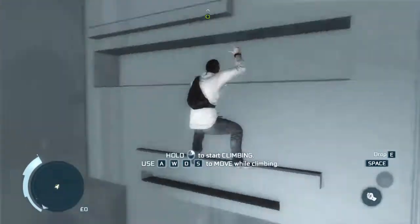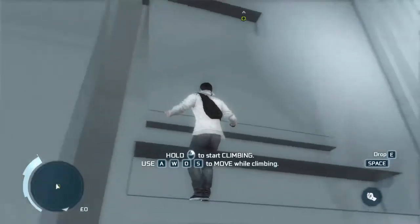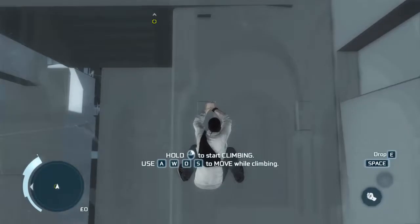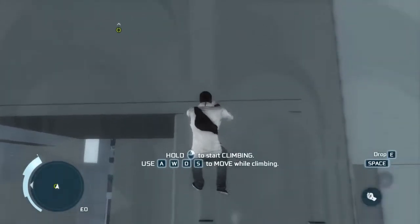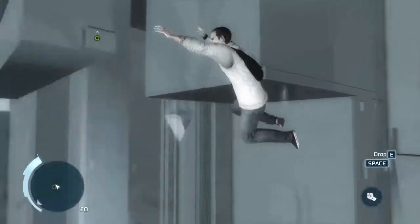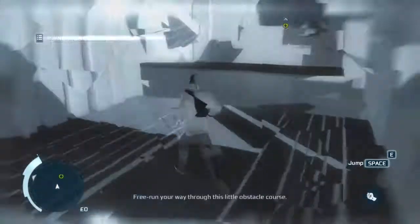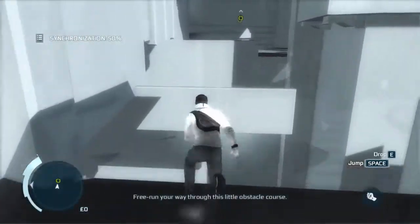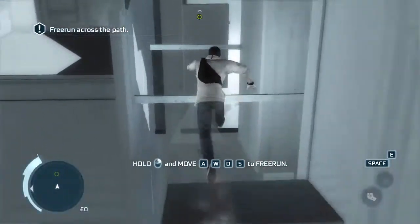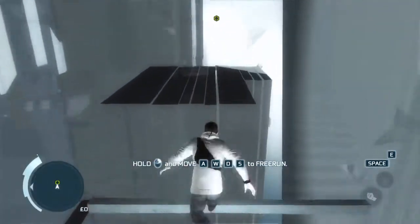I really love how they increased the climbing speed in this game, because that was always a major problem in the other games — at least for me. With how slow you climbed, it was ridiculous. They eventually updated it so you had to hold down the mouse button to climb faster, which I thought was just ridiculous. Now you don't have to hold down anything at all — you can just hold W to climb, and it climbs really fast. I really love that.